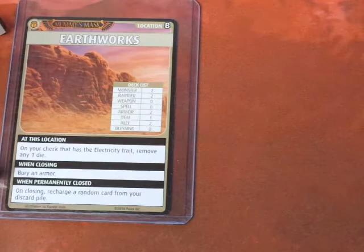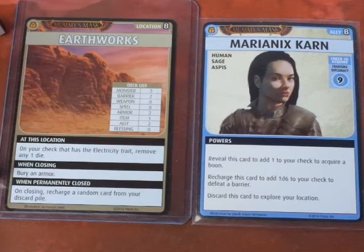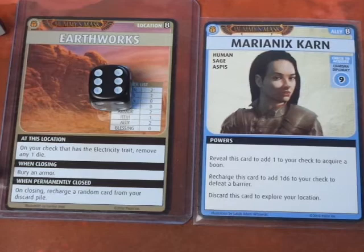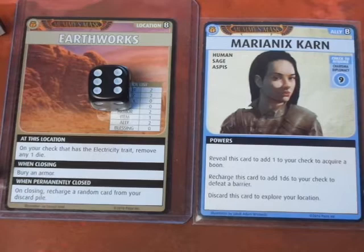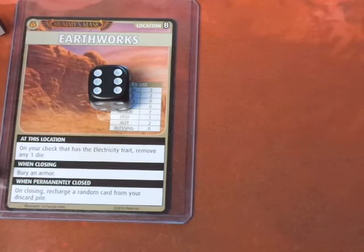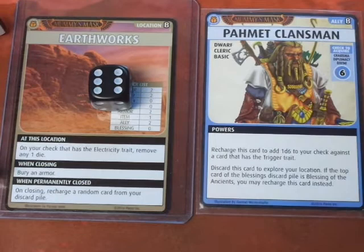Advancing the Blessings deck — it's a Blessing of the Elements. We explore and get Mariannex Karn — Charisma/Diplomacy 9. Drealm only has a D6 Charisma. He rolled a 6. We could use the Tablet of Lost Languages to add 2, but that's still not going to be enough. She goes away. We're running out of time — only one card left in the Blessings deck. We use the Fomit Klansman, discarding it to explore our location. The top of the Blessings deck is the Blessing of the Elements. Fomit Klansman is discarded and we explore.